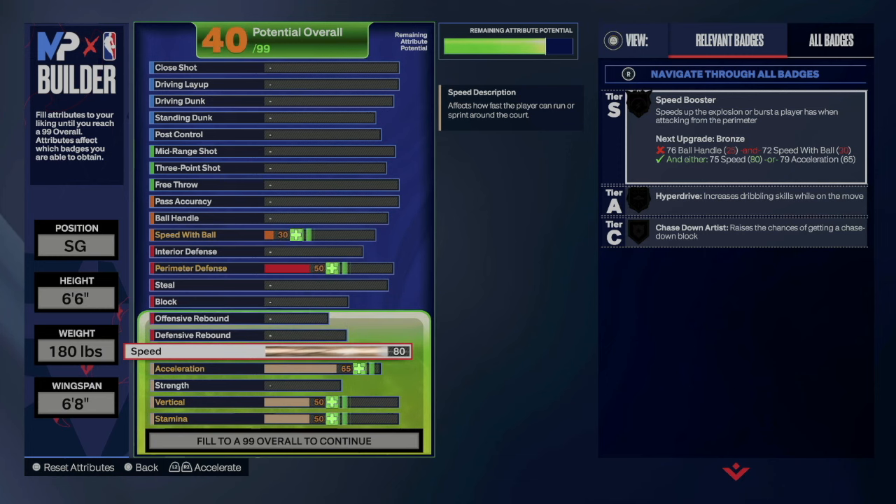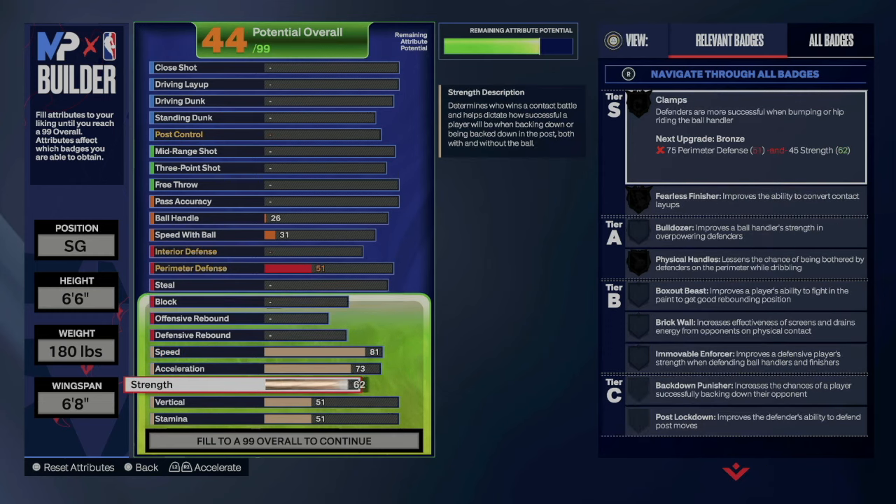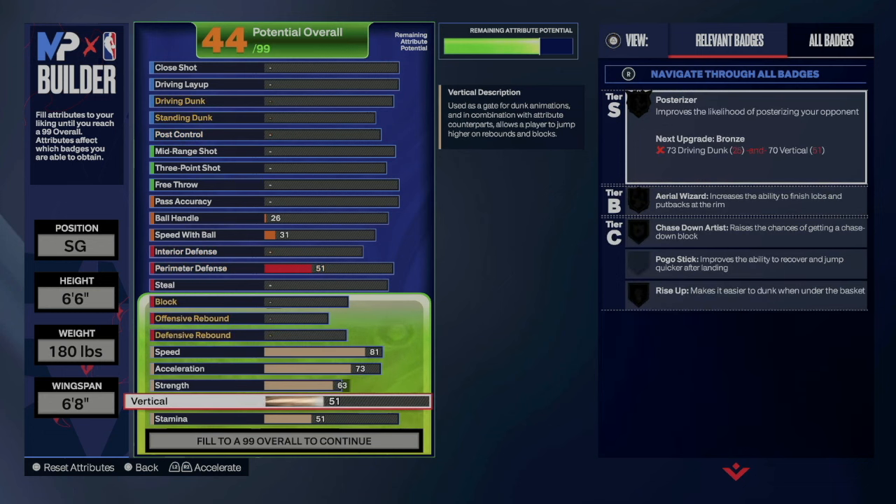We're going 81 on speed to get our speed booster on silver, and 73 to get our blow-by on silver. Then we go 63 on strength — some people won't want 63 strength, but I always like going 63 to get physical handles on silver. It will also help with clamps on silver and fearless finisher. Your vert you want to go 67 just to get your area wizard on silver.